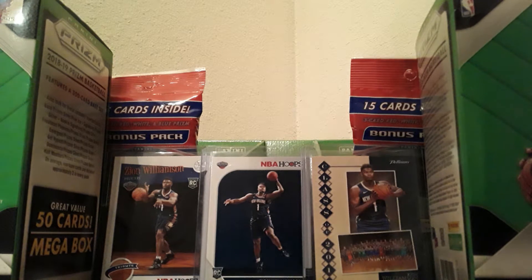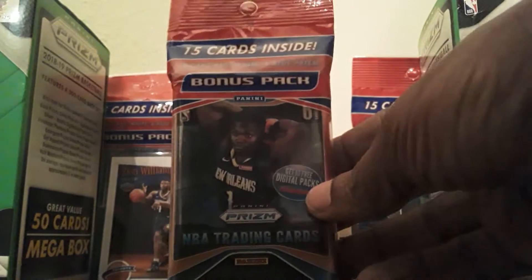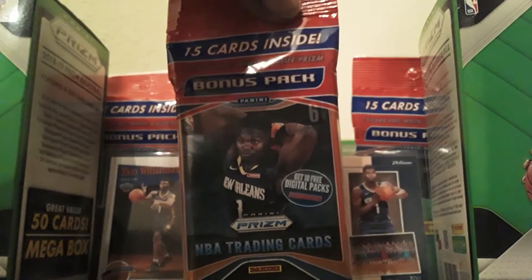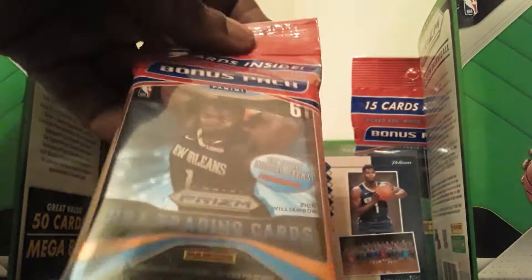What up YouTube? Welcome back to a break of 2019 NBA Prism 15-card bonus pack — let's check this out. We're looking for Zion Williamson, John Morant, and RJ Barrett.